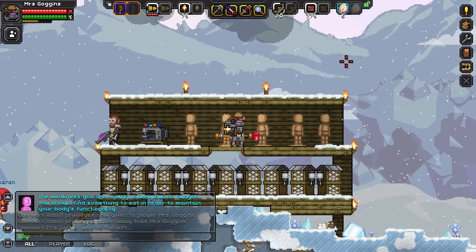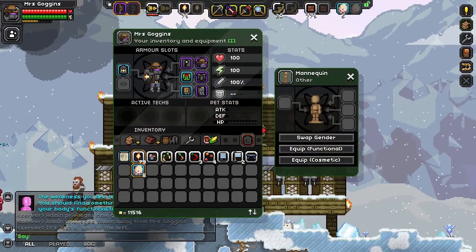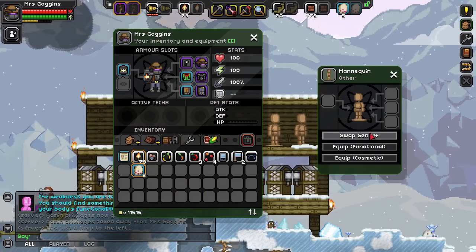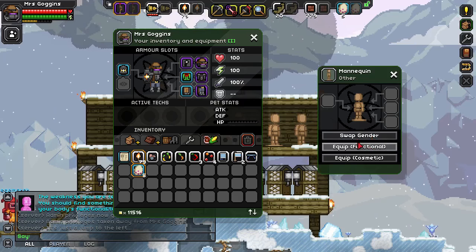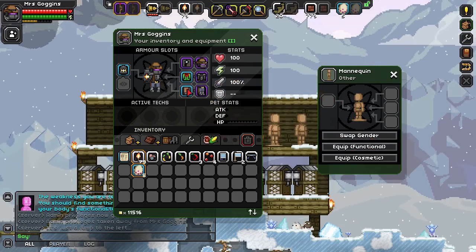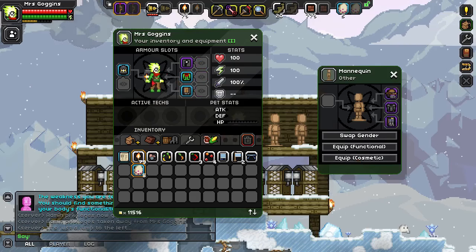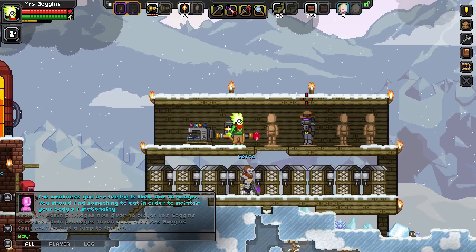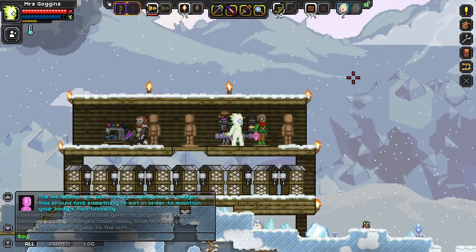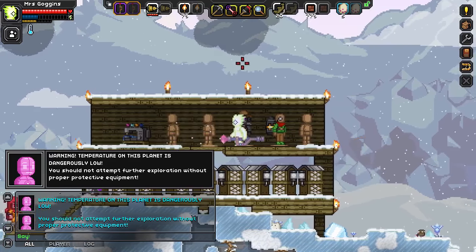So what do they do exactly? Nothing — they just stand there nudely. But what you can do is place things on them. Interact with it and there's a nice little new box to do things with here. Swap gender doesn't really do anything. But what you can do is dress it with what you're wearing currently, which is some armor and some cosmetic stuff as well. So let's equip it with my cosmetic stuff — and I've been stripped of all my stuff and it's now on the mannequin. This other one I can put my functional stuff on. And I'm nude! I'm also freezing cold because I no longer have my EPP on.